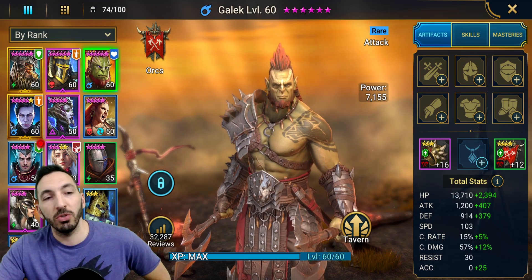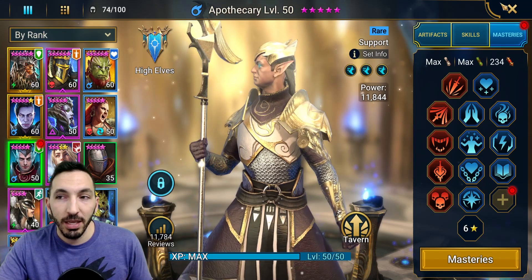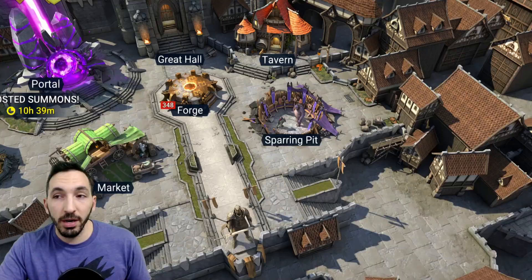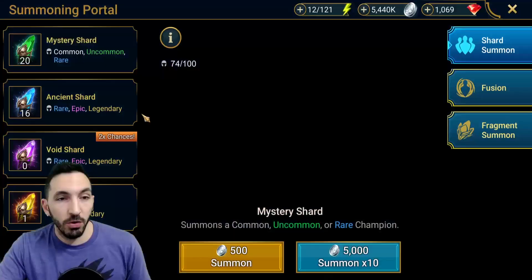Now we're starting to form my team with full Masteries. Even Apothecary is almost there — about 100 scrolls left for Giant Slayer. You can see my gems are quite lower than they used to be yesterday; I just kept pressing that refresh button and have nothing left in my inventory since I'm not going for the Fusion.